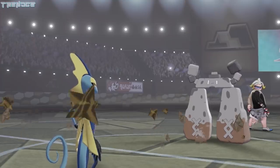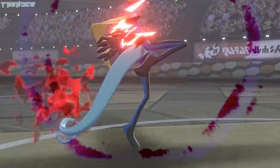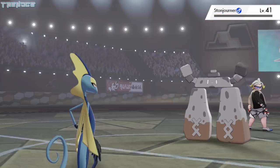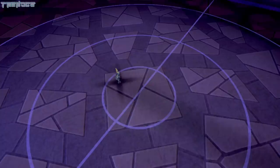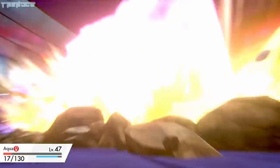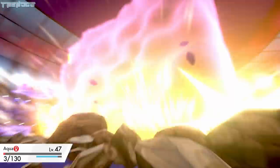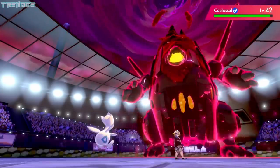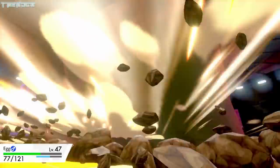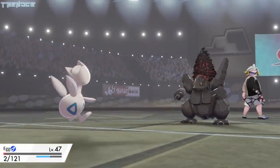Stonjourner sets up Stealth Rock and then gets hit by Leech Seed. Aqua uses Payback next, dealing a massive blow when taking Stonjourner out. Gordie Gigantamaxes his last Pokémon Coalossal, and then takes most of our HP in one attack. Aqua heals with her Citrus Berry but gets taken out on the next turn. We send out Egg next, since Coalossal has one G-Max move left and Egg has a type disadvantage anyway. Egg gets taken out quickly, but at least Coalossal is back to normal.